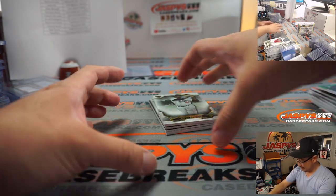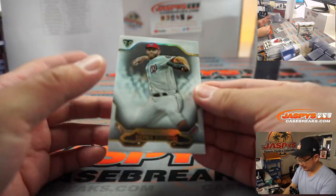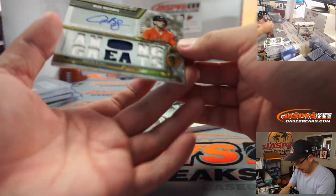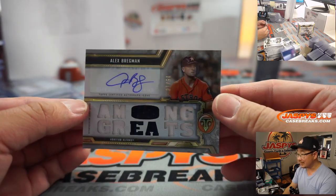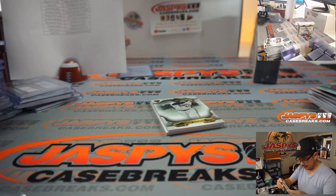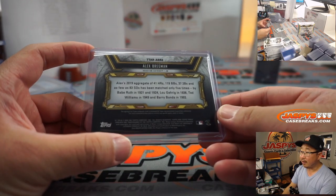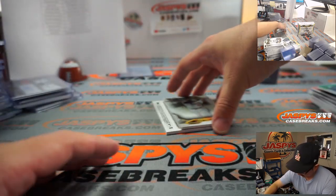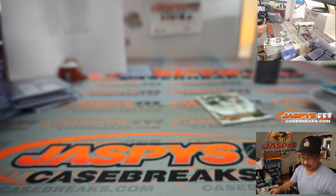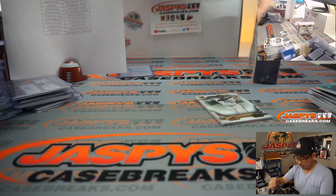J.D. Martinez. Thanks for playing, A's. Strasburg. And there is among greats, Alex Bregman, 15 out of 18 — Aaron with that one. And we've got Willie Adames, 25 out of 36 — Rays Relic going to Raymond with the Rays.